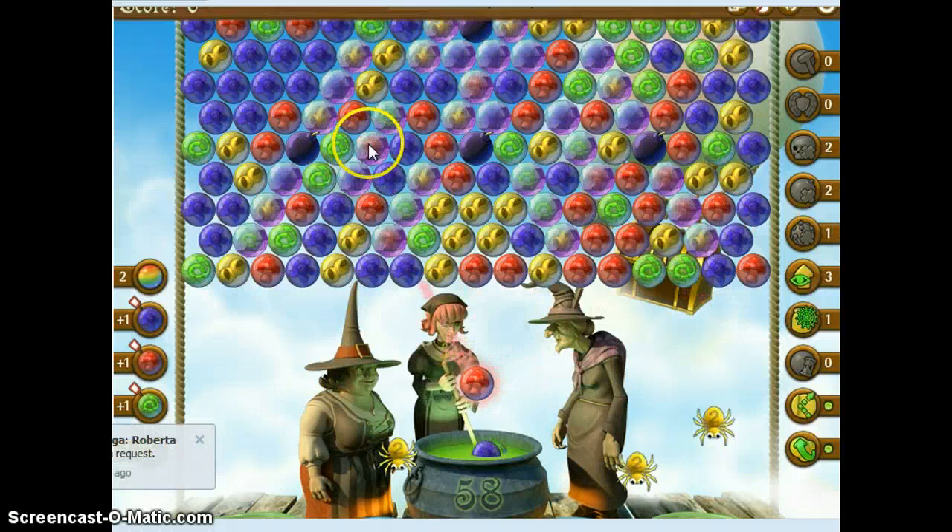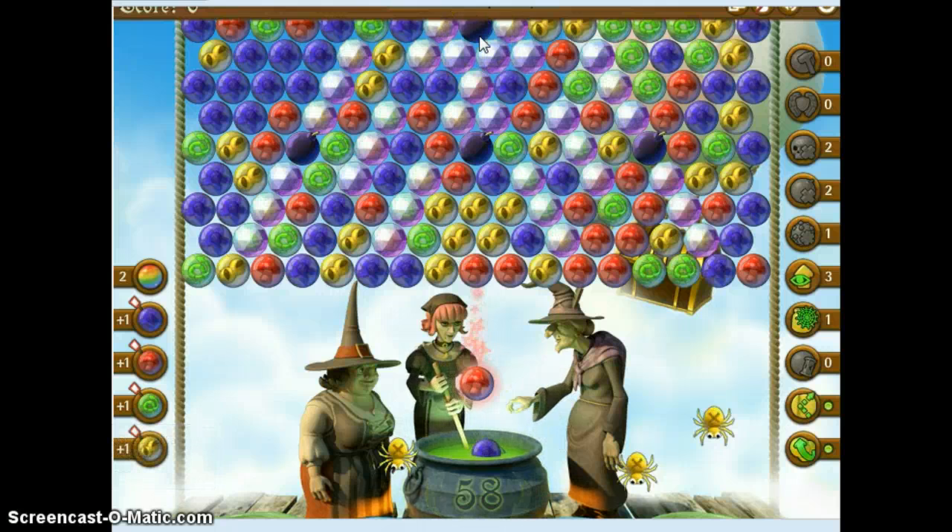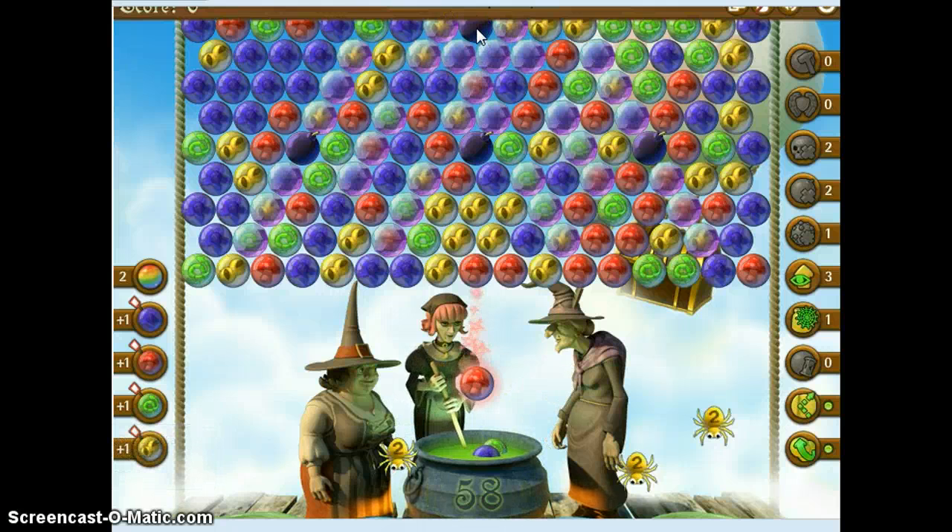We have these bombs at the bottom and we have this bomb right at our line of vision. The problem is igniting this bomb up here before you drop these below. All these lower ones have to drop before you can see the ceiling, and you really and truly want to do that before you ignite the upper bomb.